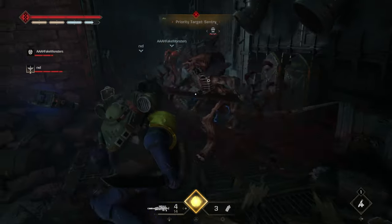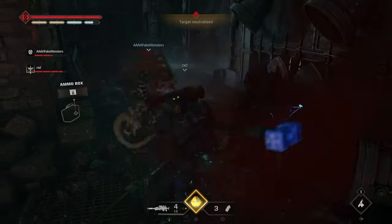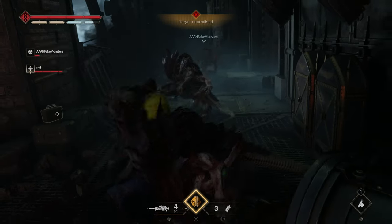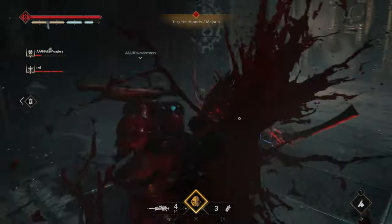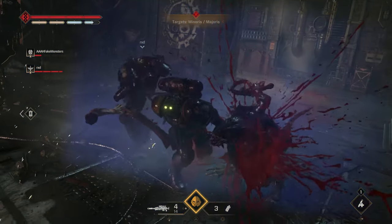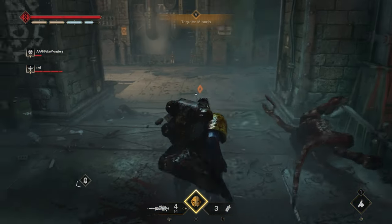So we're moving on to Vox Liberatus, the third operation level. First, while your objective is to find a way to bring down the warp shielding, after being attacked by a Venator, head up the stairs to a dead end, and on the left-hand side, you'll find the data slate.